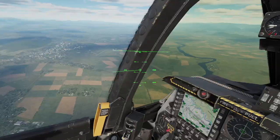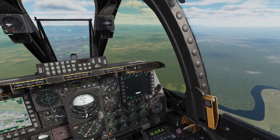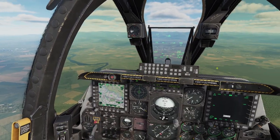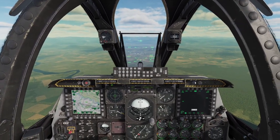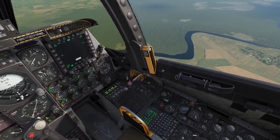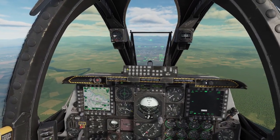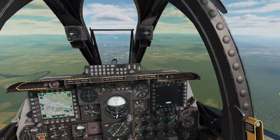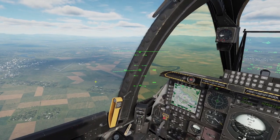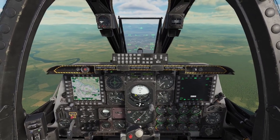These cluster bombs are guided cluster bomb units — the CBU-105 and CBU-103. The 105 is the anti-tank variant. These aren't GPS guided, but they do have an INS system that feeds off the plane's INS system to know where they are, and they base their movements on inertial sensors so they can correct for wind. It's not as accurate as GPS, but accurate enough, especially considering these are cluster munitions.